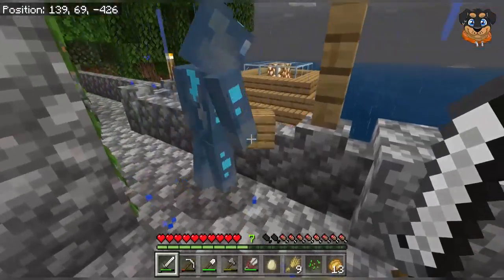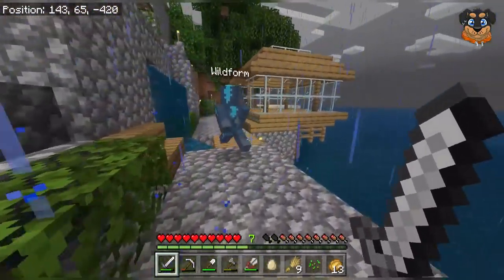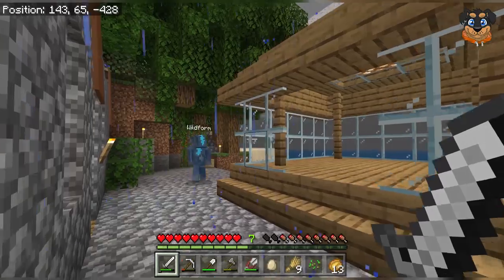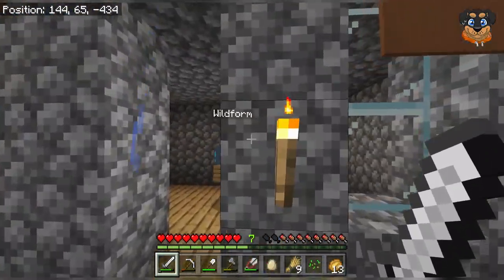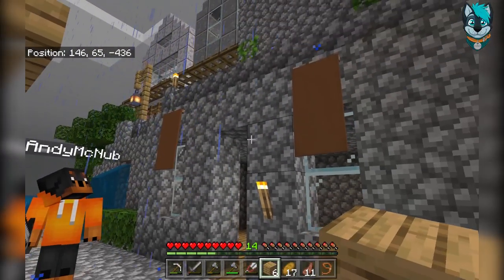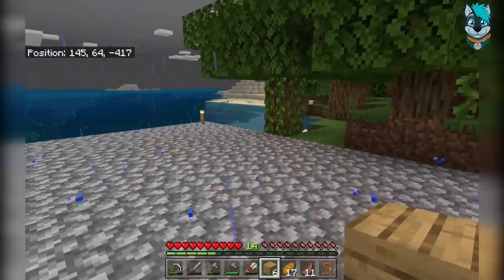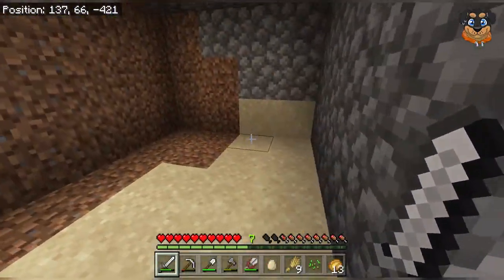We started a tiki bar down here. I haven't even seen this one — it's pretty prime water property. This could be the bar. I stole some banners; I think they look pretty neat. I love that they added this sort of thing to the game. There's a little boat thing in here, and this will all be detailed.